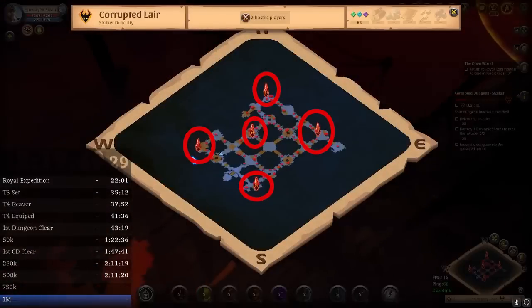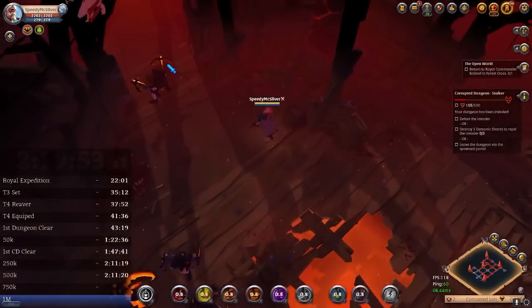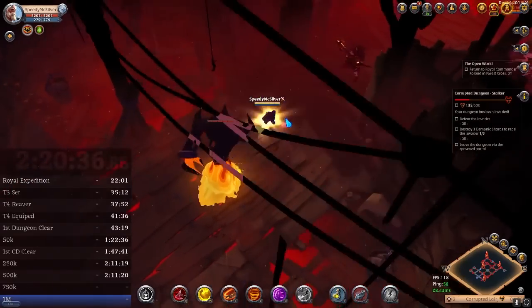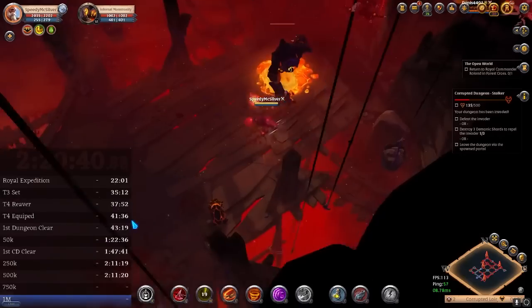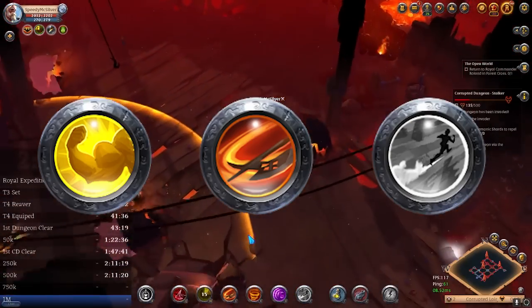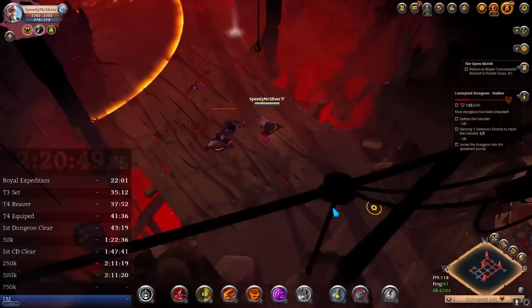Five crystals spawn, but you only need to break three of them to kick out the invader. Start heading to the closest crystal, and if you see a red name of the invader, turn and go away from them. You have a lot of mobility with this build. Your W, E, and F all give movement speed. So keep avoiding the enemy until you can break three crystals.